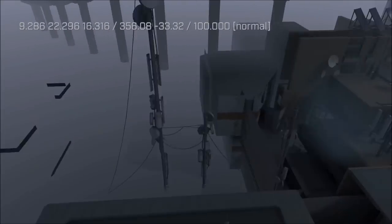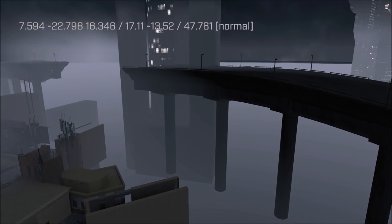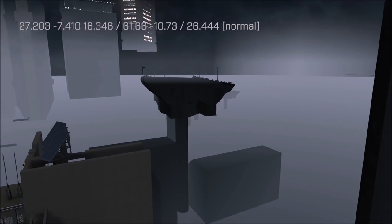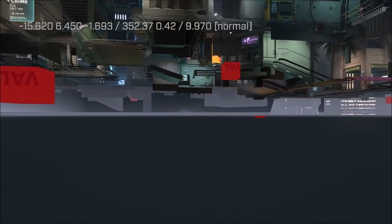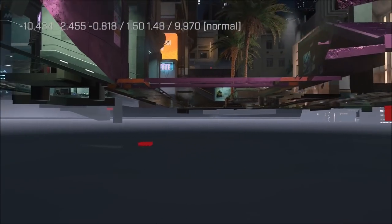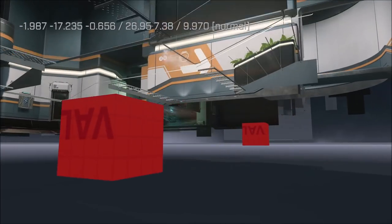At speed 100 the camera moves super fast so you'll want to lower it for better control. You can easily fly out of the map or under it — there are quite a few interesting things under the map. This feature actually works better than theater mode, given how broken theater mode is, so if you want to explore maps this is the way to go.